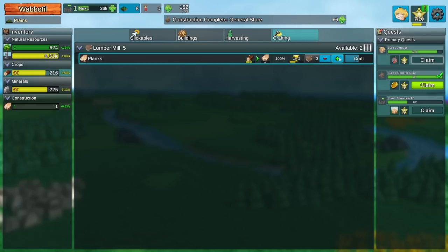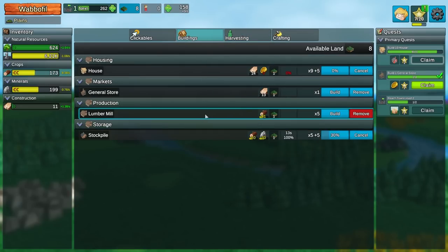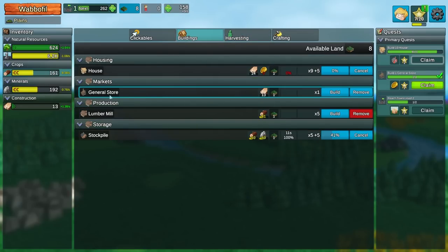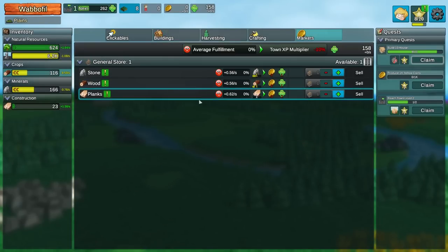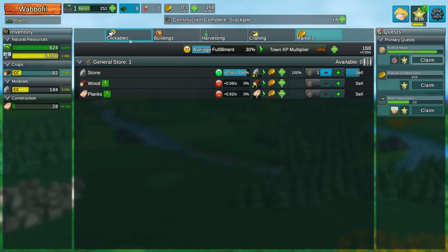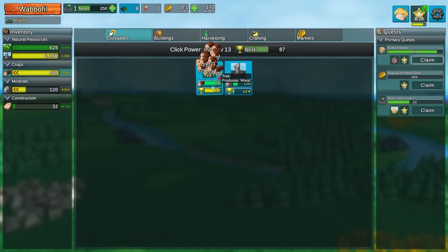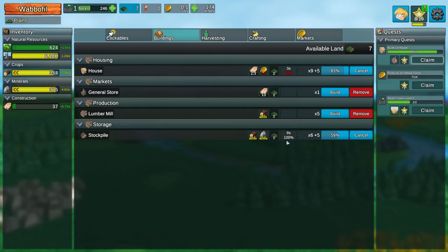I have a couple of people working on this. I have five of these. Let's go bananas, we're going to need all of it anyway. I don't think I need any more of those. What does a general store do? Produces money, allows selling of certain things, so this probably gets us the selling menu. Markets - so we can sell wood, stone, and planks. Let's just go back to hyper grinding both of these resources and seeing how many more stockpiles I can possibly make.